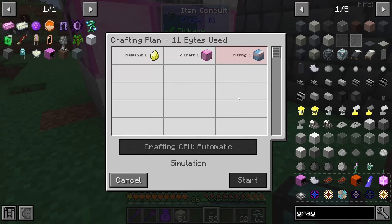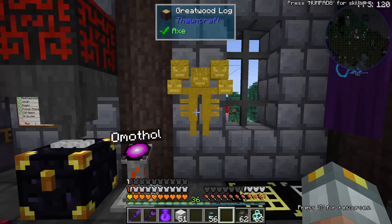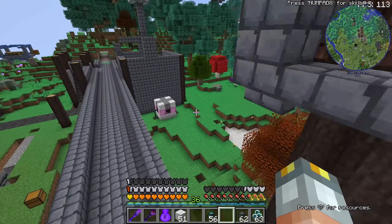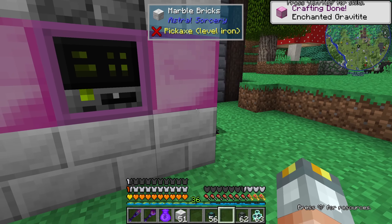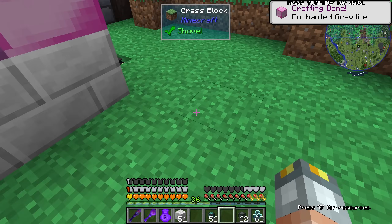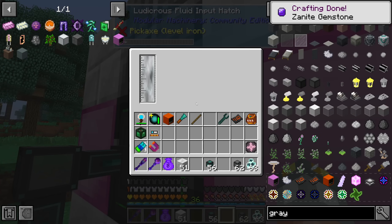So let's order one gravitite block. We're going to eat through the platinum. Let's see if we can craft one — I think it's going to be incredibly slow until we augment it with a curium block. You were done? That was fast. How about zanite? It's decently fast — it's just going to eat through the starlight.